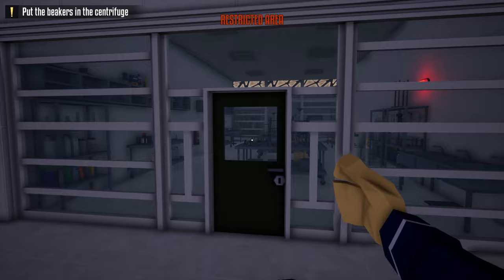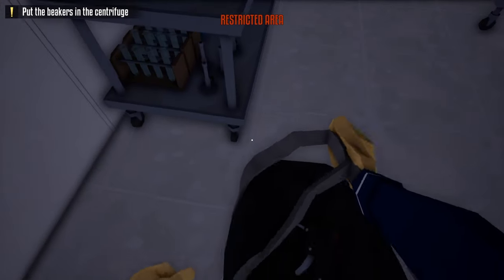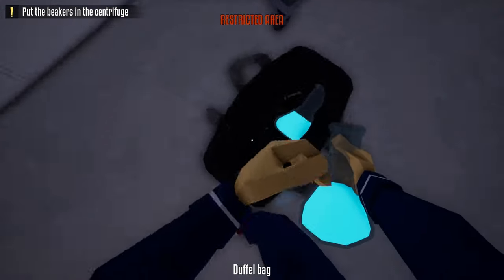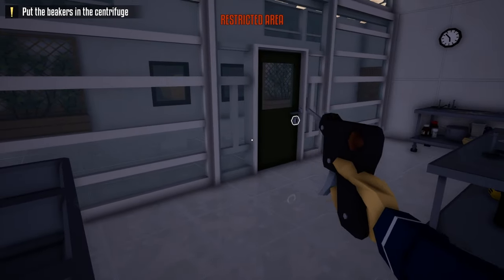The first beakers that we're going to try to get are the ones in the side hallway. So what we're going to do is open up this door, head inside, grab these first two beakers in the middle doorway, and place them in our duffel bag. After doing so, take our lockpick and make note of where the guard is.